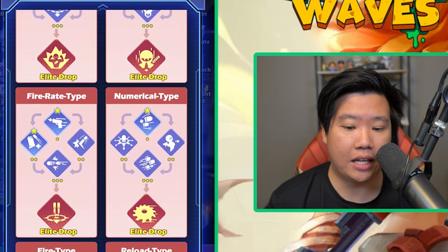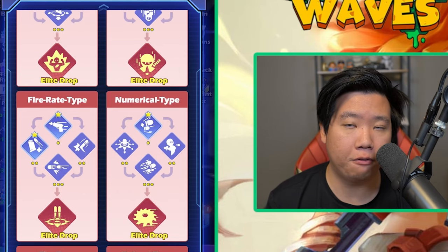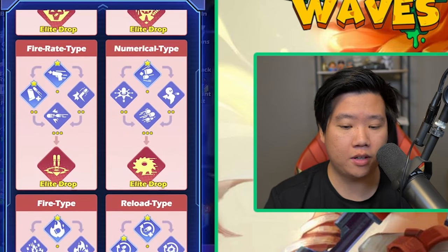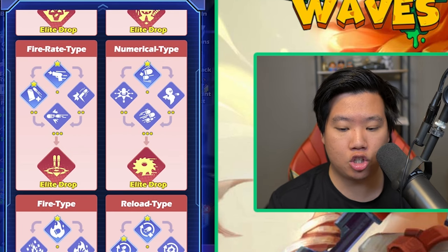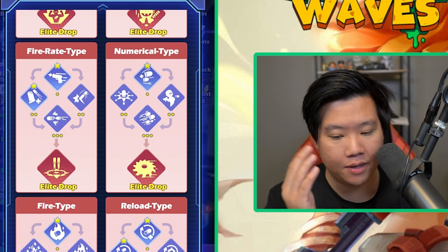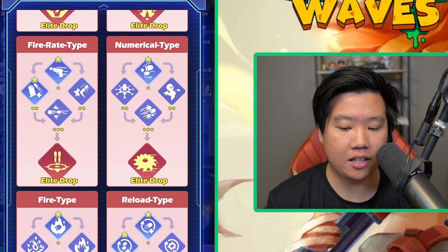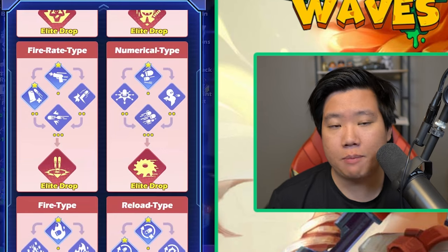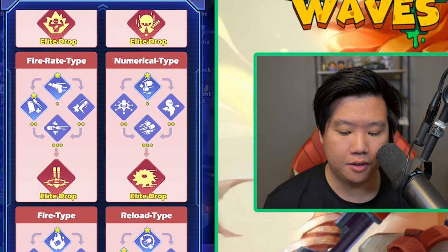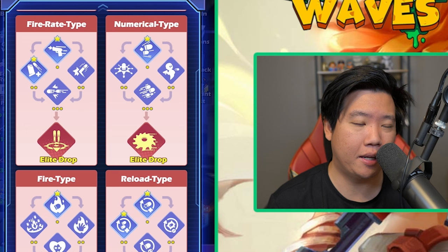The fire rate type is something I really like. One of the biggest reasons is that in the elite drop you're going to get two projectiles, which is really helpful — especially for eliminating bosses. Combine this with slayer type and the extra projectile will help you kill bosses much faster. The numerical type — I typically just like to go with double barrel. If I'm using a sniper, AWP, shotgun, or something with low ammo, I'll work on coupe de grace and tail gun. If you're doing vault gun, I don't really recommend coupe de grace. The elite drop for numerical type isn't something I look forward to — I try to avoid it.